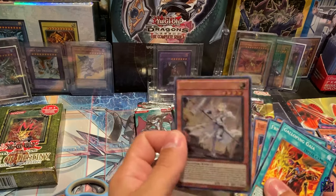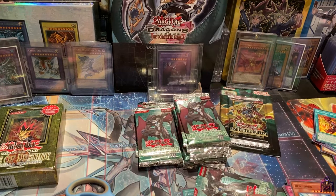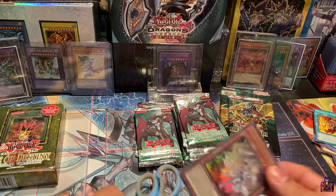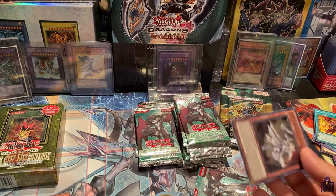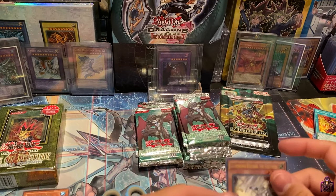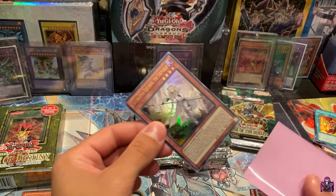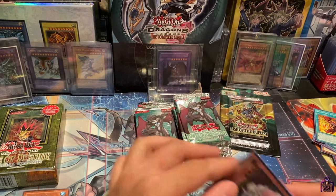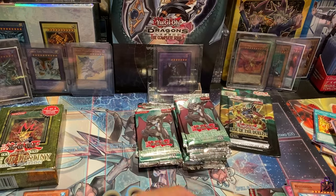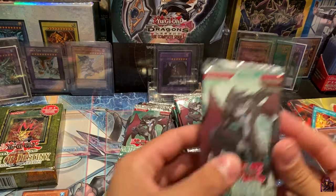So Rise of the Duelist is like, hey, we're just going to give you an Ultra Rare for now so you can stop talking your crap! We're going to sleeve this card up real quick. We're not doing too bad — we're getting some pretty good pulls. Let's go back into the Power of the Duelist.